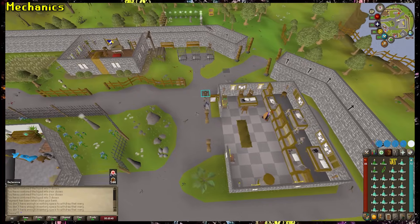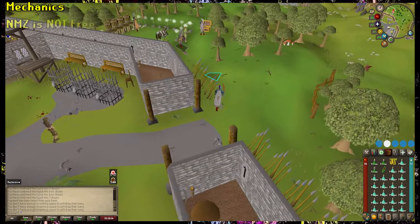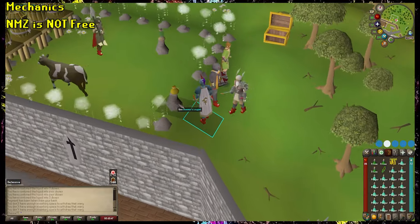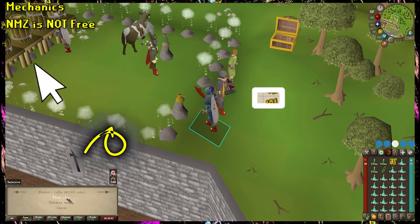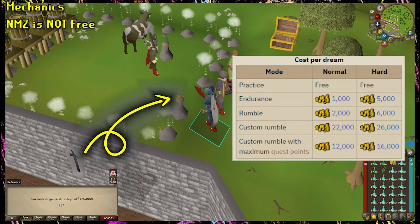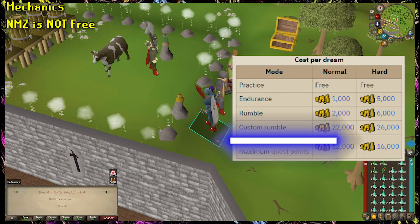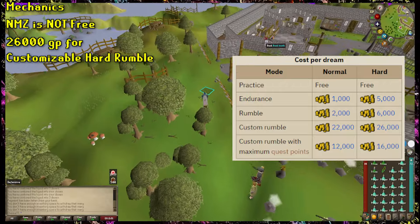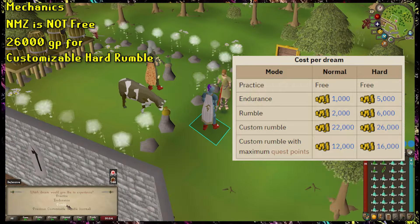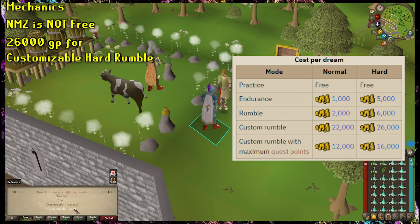Mechanics of the Nightmare Zone — let's break this down based on the order you're going to deal with them. First things first, NMZ is not free. Every time you play, you have to pay. Specifically, you need to deposit GP into Dominic's coffer. Dominic is the dude who hosts this minigame and charges these prices for the different games you can play. This is what you're typically paying: 26,000 GP for a custom hard rumble. We've already talked about why normal rumbles aren't really a good option, so let's briefly discuss why the other options also aren't that great.